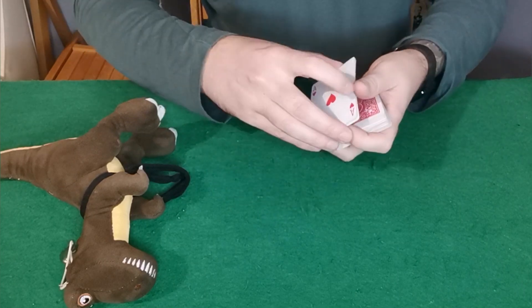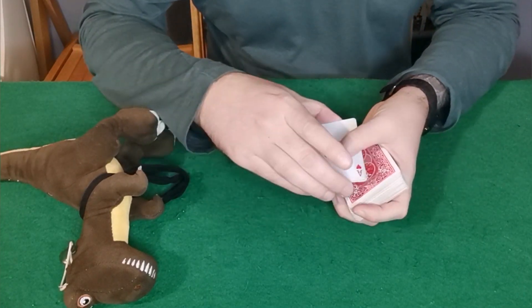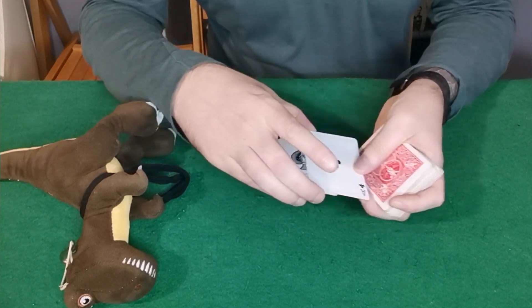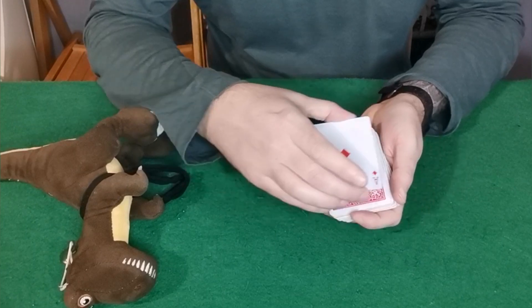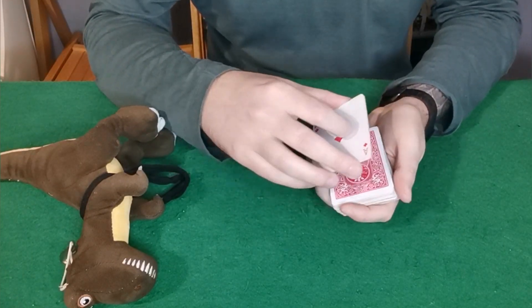You start with the deck in this hand and peel them off with the thumb one by one, telling your spectator you've got four Aces: the Ace of Hearts, the Ace of Clubs, the Ace of Spades, and the Ace of Diamonds. Now very importantly, with the Ace of Diamonds, you just want to place it on top, because you want to place these three cards on top.